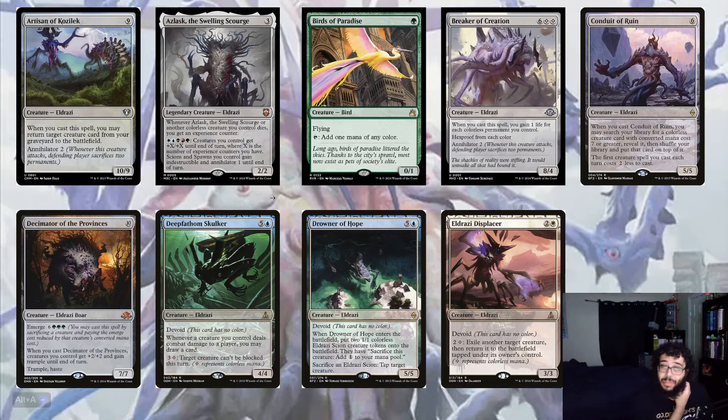We have Birds of Paradise because this is a five-color deck and we need mana fixing. That's the only non-Eldrazi creature in here, just because it's reliable, but we do have a lot of ramp and color fixing so it's not bad. You could take it out for something else. Breaker of Creation is one of the new Modern Horizons 3 cards — whenever you cast a spell, you gain one life for each colorless permanent you control, and it has Protection from each color and Annihilator 2. It's an 8/4 for eight mana. With Ulyak, you just copy that ability and gain so much life.